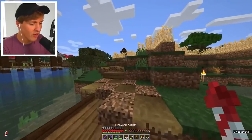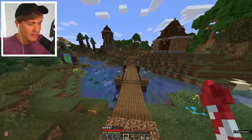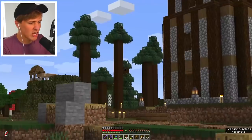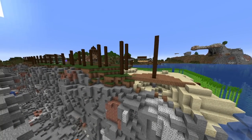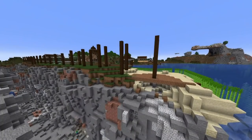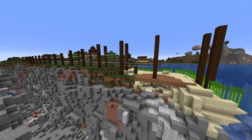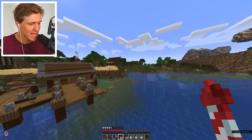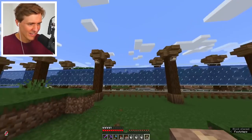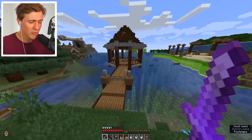Next up we're looking at Solidarity Gaming, who has become the Codfather of this series. He has created an Empire of Cod and it's pretty funny so far. He has an entire wall that is glass with some water in it that he's filling with Cod, which will help protect him against enemies — though Fwip has already come and blown up part of his base.